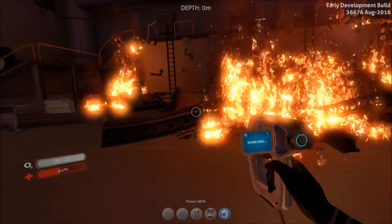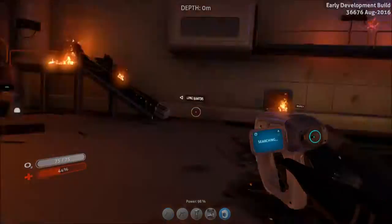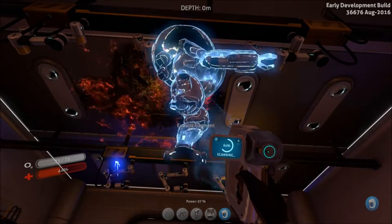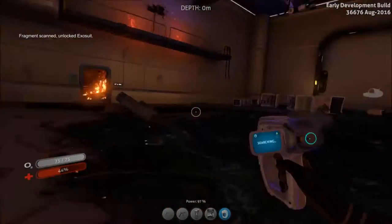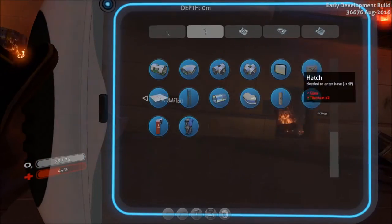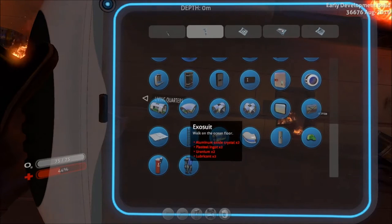Once you scan the three fragments over there, you might be wondering where the last fragment is. Pretty simple — it is right here in the ceiling. Scan this one and you're going to have yourself an Exosuit. Fragment scanned. Exosuit unlocked — now it will appear in your blueprints. There it is — the Exosuit. It walks on the ocean floor.